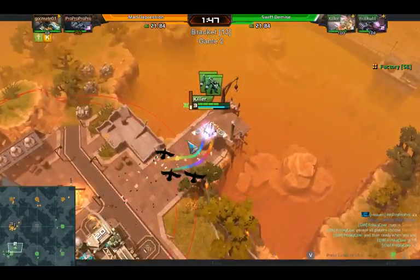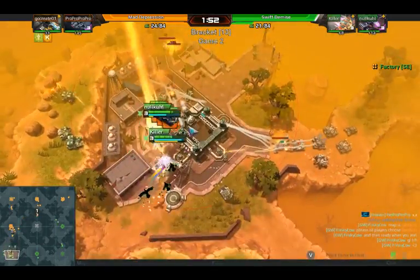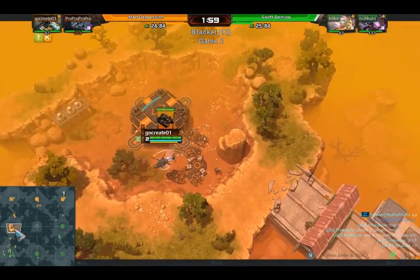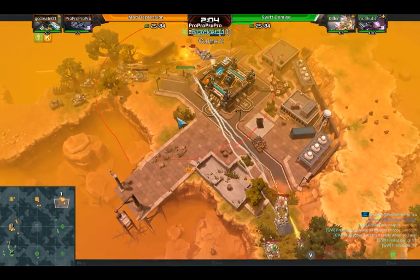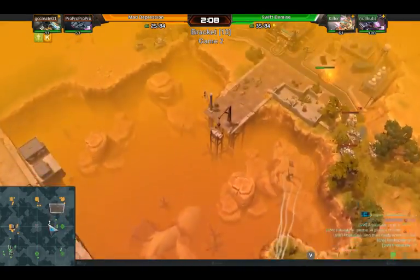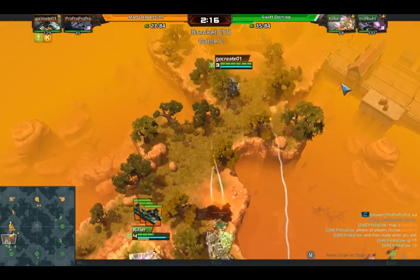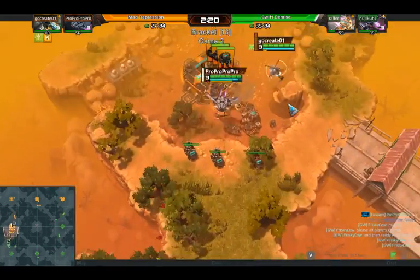That top right was uncontested by Green. So while this seems like Pro Pro and Go Create are on the back foot, in fact they have the advantage right now — they've got a slight upkeep lead, though they're pretty much the same. They're holding units back close to the middle outpost and pulling some tanks out of the top right as well. Green has nothing defending over here. There's so much surface area on this map — left and right are two completely different spots.